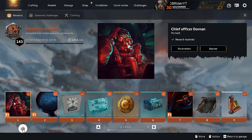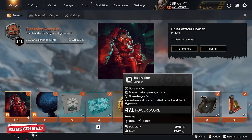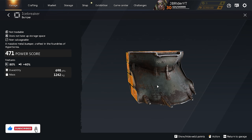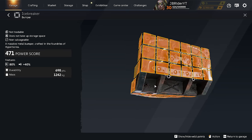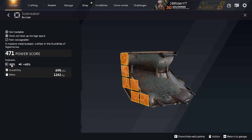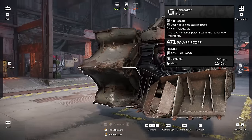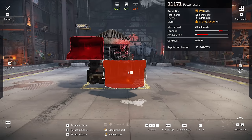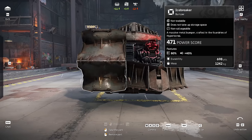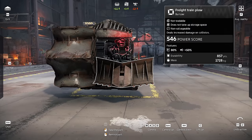The first couple of rewards are always kind of garbage, but at level 8 you get two Icebreaker bumpers. This is a massive metal bumper which is 5x6x4. These are all the connecting points, and the special features are 80% resistance to melee and ram damage and 40% bonus to ram damage. On your vehicle you can basically just mount them next to each other, which is crazy.